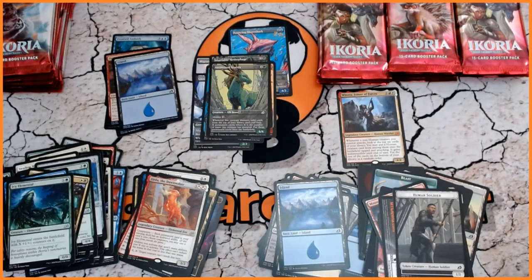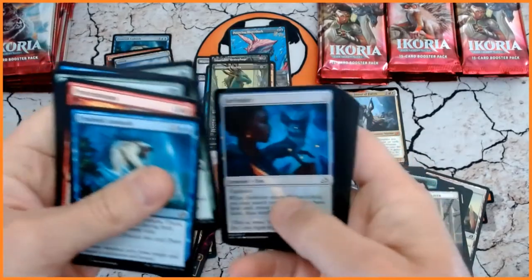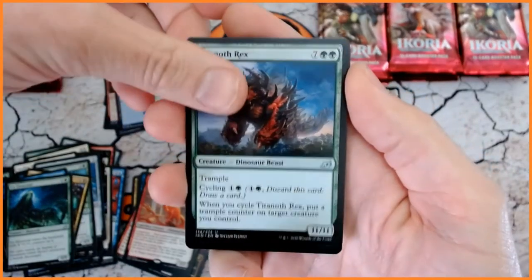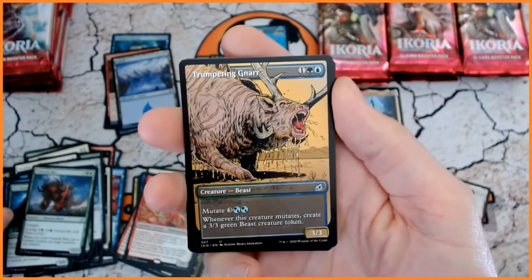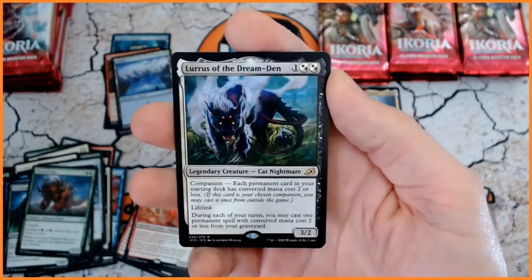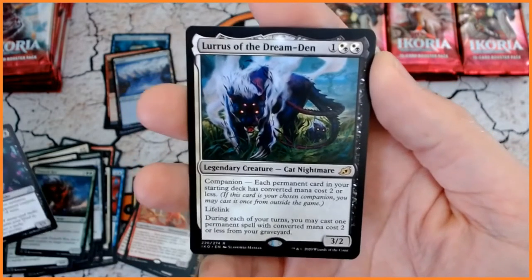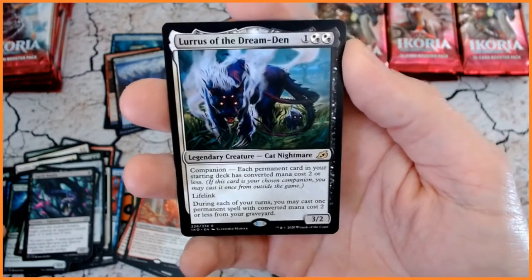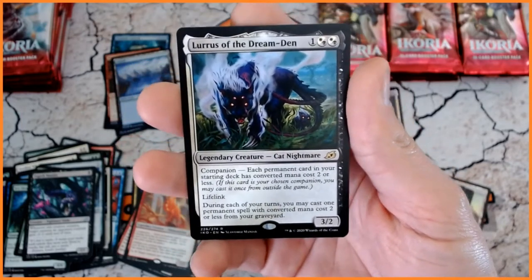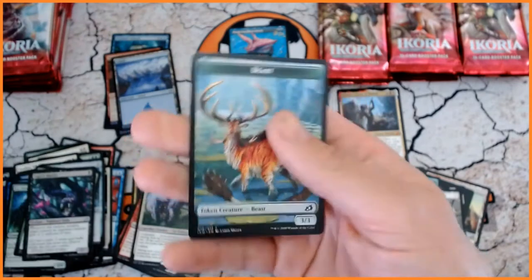It's a bit of an effort opening all these — 12 packs — and I've got 36. It takes a bit longer, but I hope you're enjoying it. Titanoth Rex. Nigh, Gnarr — probably my least favourite of the showcase. And, oh! Loris of the Dream Den — I'm very, very pleased that we got one of these, because that is in one of the decks and I needed one. That is a splendid, beautiful-looking card. Very, very happy indeed — it is evil, but I'm pleased. We've got a Forest and a Beast Token.